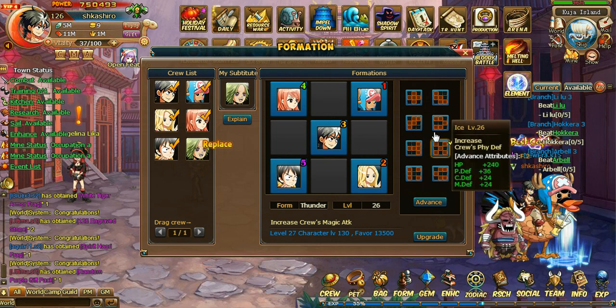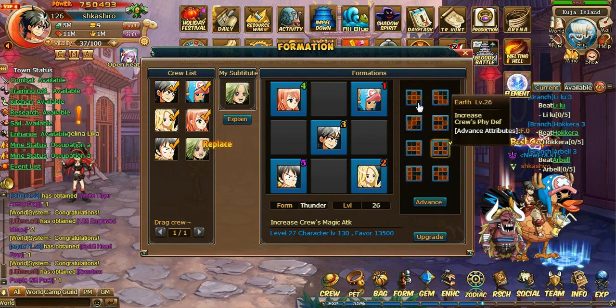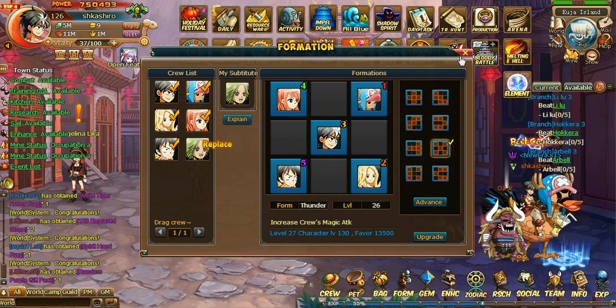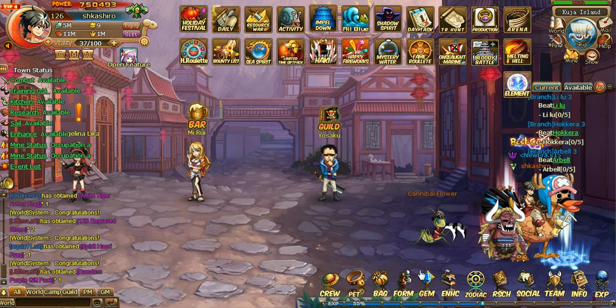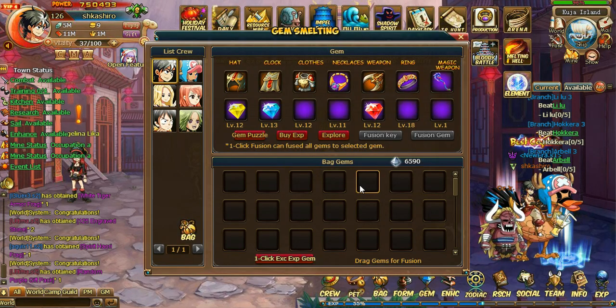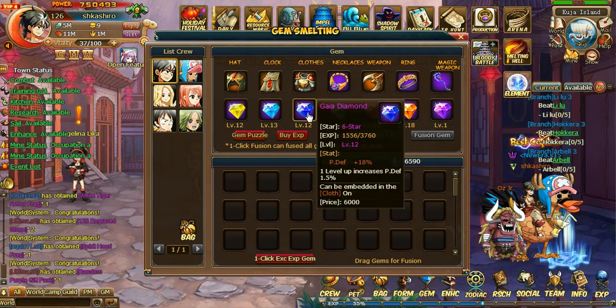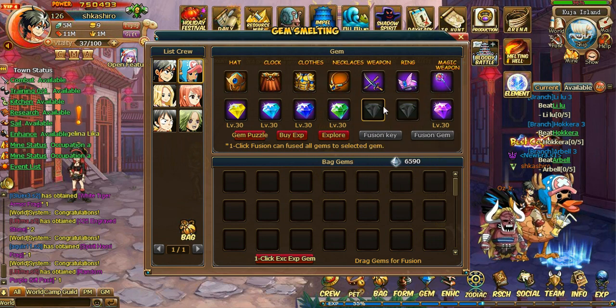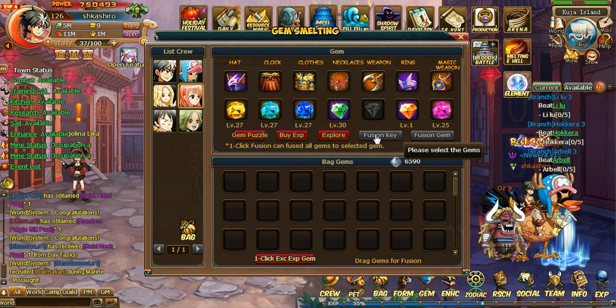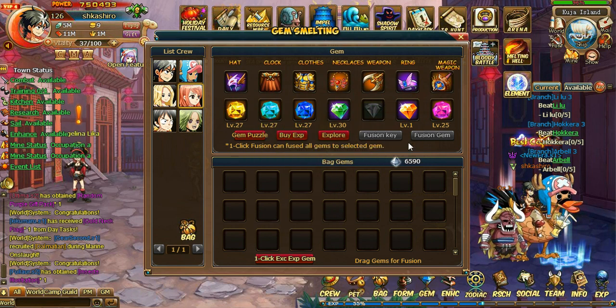And that's the formation he's using now. Let's actually check out his gems. He's got all the diamond ones of course, which he should have by this level. You don't really need those two. All of those are 30, which is pretty crazy — all of those are 30. Although he's a lot higher level than me so of course he should have a bunch of these already upgraded as well.